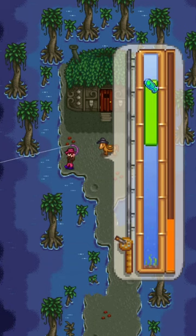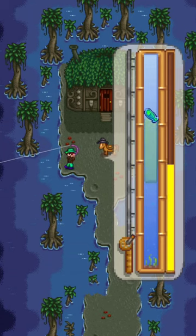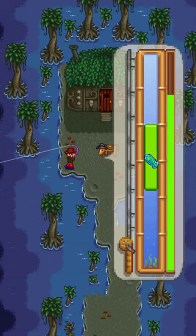The swamp itself is underground and the entrance is located in the northeast corner of the railroad area of the map, near the spa. Other than Legendary Fish, this is the most difficult fish to catch in the game.